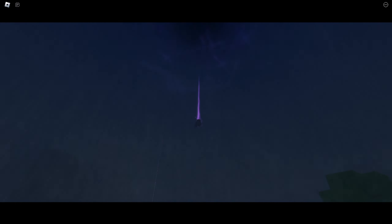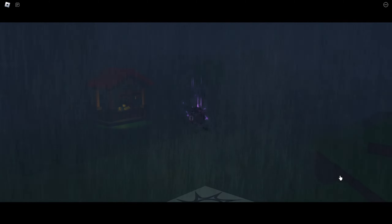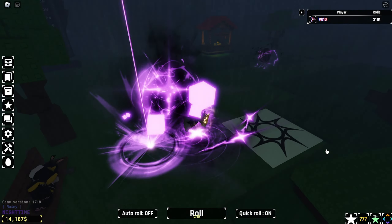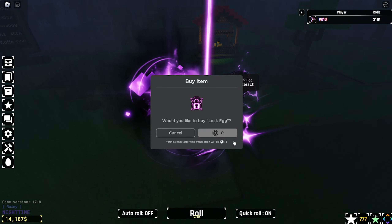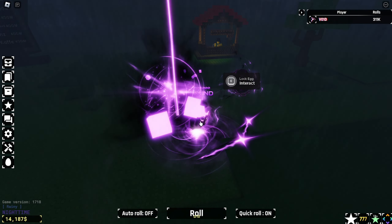Oh, I got a cutscene — here we go. The egg! I like how it's doing dialogue when I can't even see what it's saying. Yo, we did it! So I guess we come over here, take the egg, interact, and boom — we got that egg. Let's go!